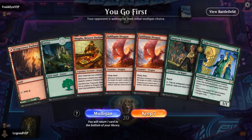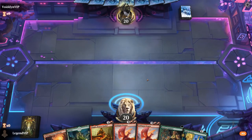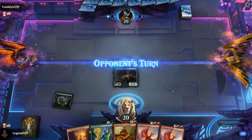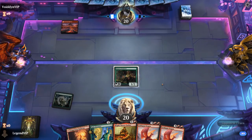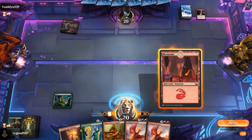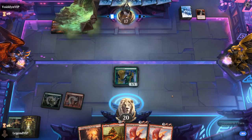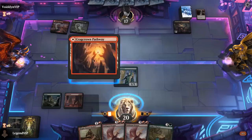We're on the play with a reasonable opening hand, keeping on the strength of Sentinel plus Magda. Gala Greeters can help us make some treasure to ramp into Goldspan. We're up against Red-Black — might see Obnixilis in action. Strangle kills Sentinel unfortunately. We'll go with the Greeters first since we're not very confident Magda will get to attack against the Red-Black Sacrifice deck with its cheap blockers. We play Magda and make a tapped treasure.